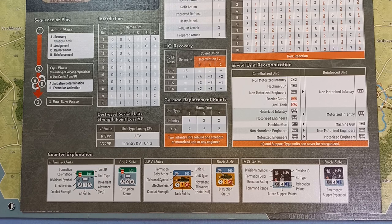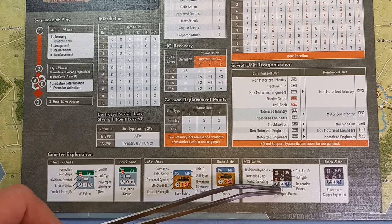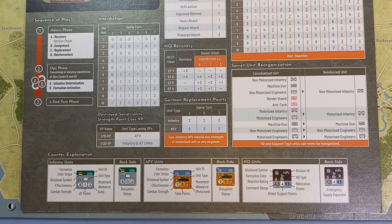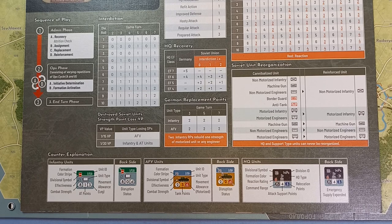HQs are quite important because every time you do something you have to check whether you're in command range. On the left-hand side we can see that command range number, plus the combat support number. In the middle is the reaction rating, which the formation uses for formation reaction actions. This game isn't strictly I-go-you-go — if you move into an enemy ZOC, that formation can then react, and that reaction rating number is taken into account.